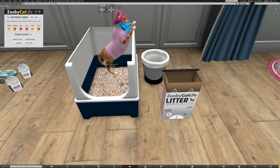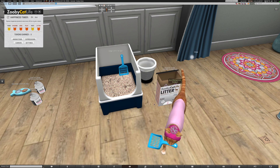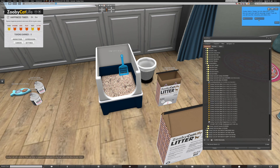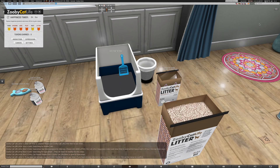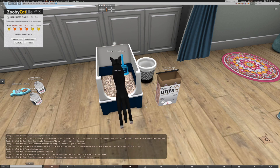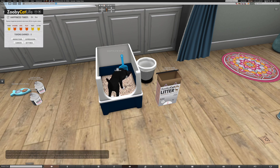She has to scoop two poops — and all these are custom animations just for this cat. She stands up, exits the litter box, and gets the stat boost. Now I can use the exact same thing. I drag a new litter bag out just for myself, unassign her, and reassign myself. I click new litter and now I get my stat boost too. So it's a total shared experience — only one person has to buy the accessory, not everybody. Anyone who is a Zooby Cat Life avatar can use it.